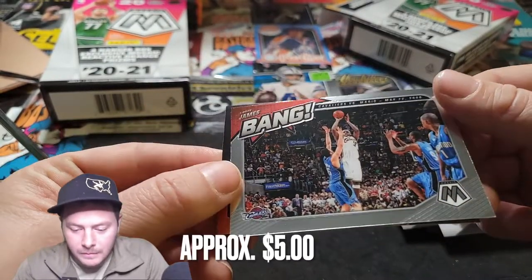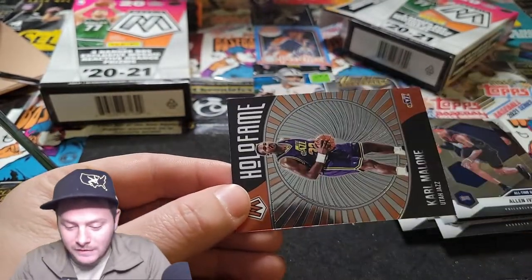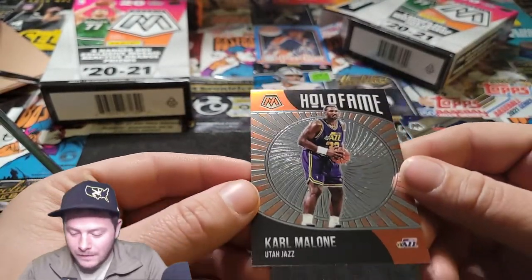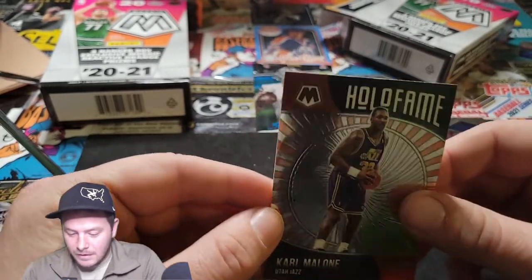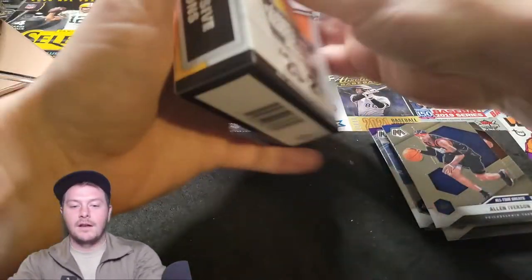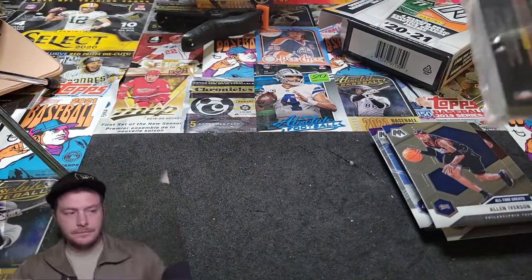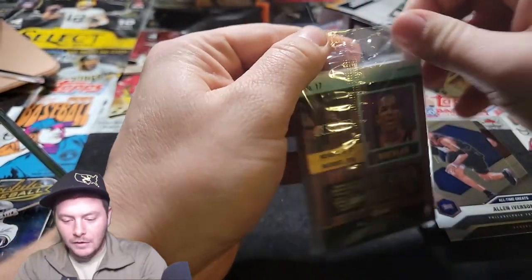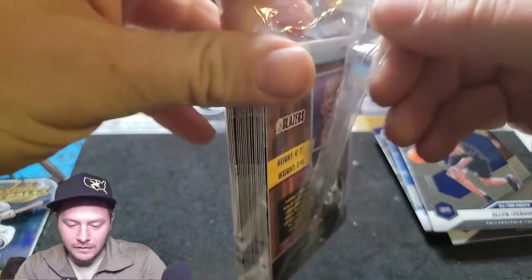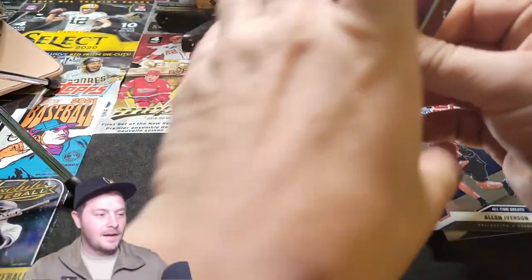LeBron James Bang — I'm not a big LeBron fan, but that's a good card. Finishing it off with a Karl Malone Hall of Fame. That's actually really sweet. Karl Malone is great. Moving forward, we're sleeving a lot of these too because I always sleeve my rookies and parallels. Final pack — you know we're in it with Clyde the Glide just seeing him from the back. Clyde the Glide Drexler — it's a Blazer card too, so that's good. You know he wasn't one of the Rockets, but at heart he's a Blazer and everybody knows it.